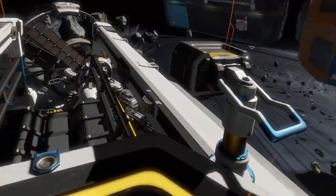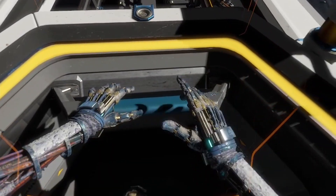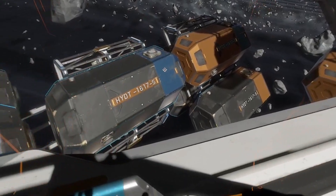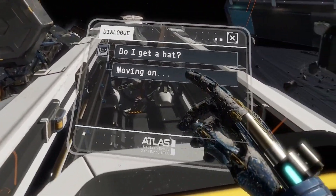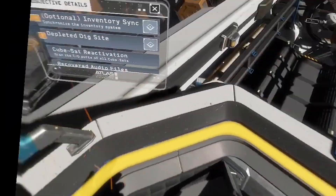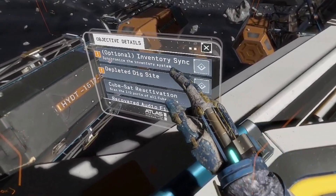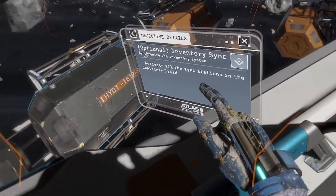What is it? Nothing. It was just like watching some sort of weird robot rodeo. Cowboy Jack ropes himself a fury! That wasn't that good. Do I get a hat? A hat, fancy boots, shiny spurs - we'll fix you right up. Till then, you can just leave the fury where it is. I'll have Hera run some diagnostics on it before I can reconnect the remote link. Copy that, I'm moving on. Happy trails, partner. Divert all the sync stations in the container field.